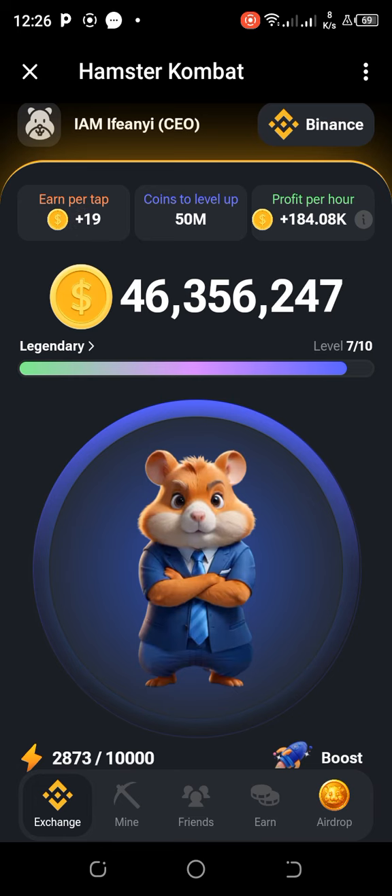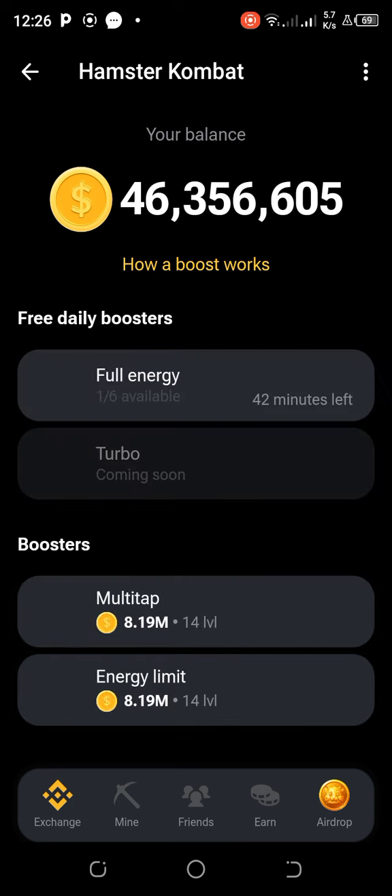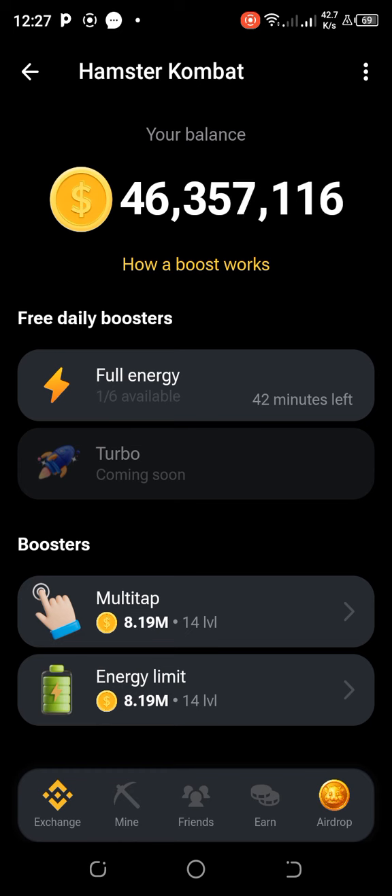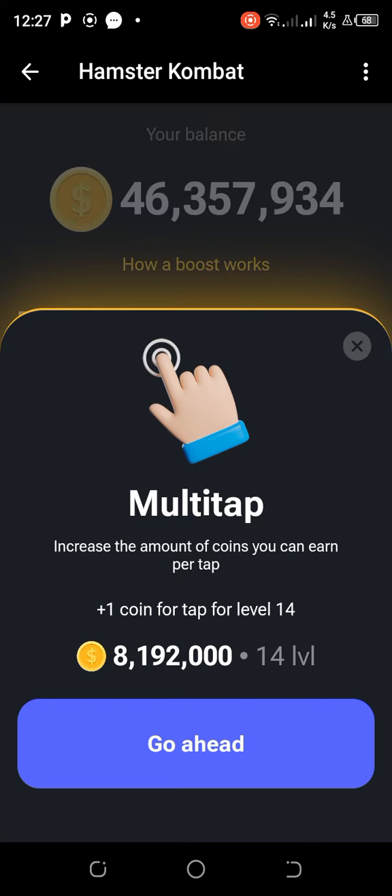Scroll down and go to Boost. Under Boost, you'll see Multi-tap. If I want to enter level 14, I'm going to pay 8.19 million coins. Multi-tap increases the amount of coins you earn per tap — plus one coin per tap for each level. So I'd pay that amount to upgrade, though I won't go ahead right now.